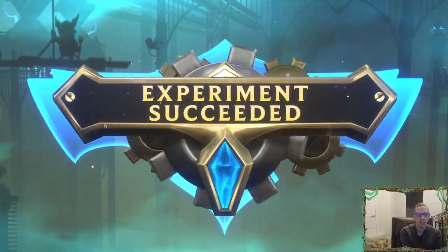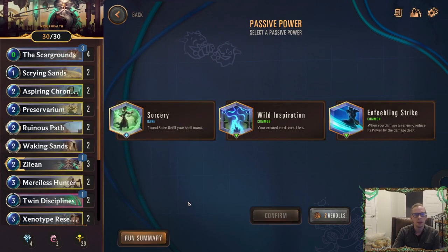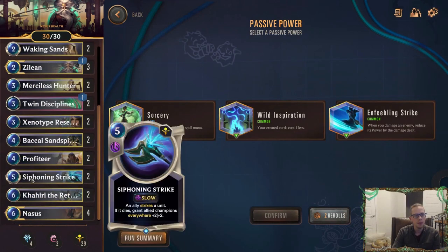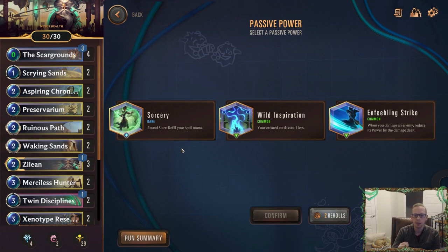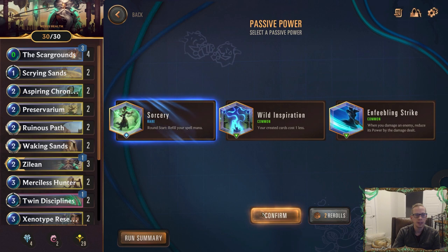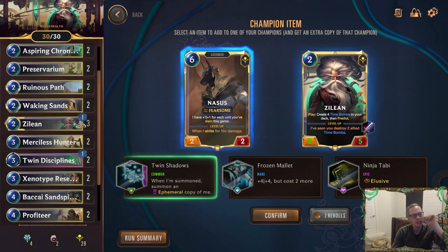So if you get Nasus for your other champion, definitely recommend taking that. We've seen how Nasus plus Siphoning Strike is very powerful. It doesn't seem like we're slaying that much stuff, but we really are. Good options here: creative cards cost one less is good with creating time bombs, but I always love refill your spell mana. Since we've really been playing a lot of Siphoning Strikes that require a lot of spell mana and we have Twin Disciplines for spell mana, let's just get free mana — very powerful.